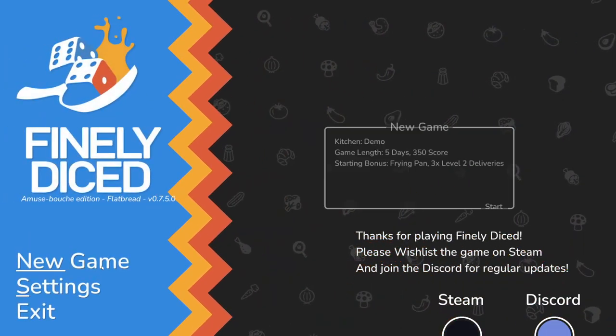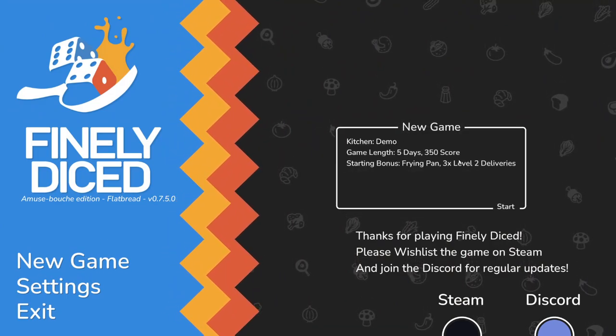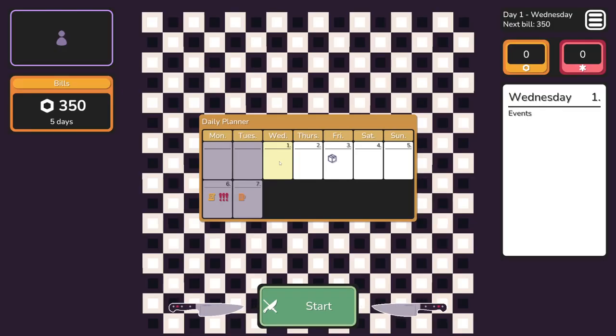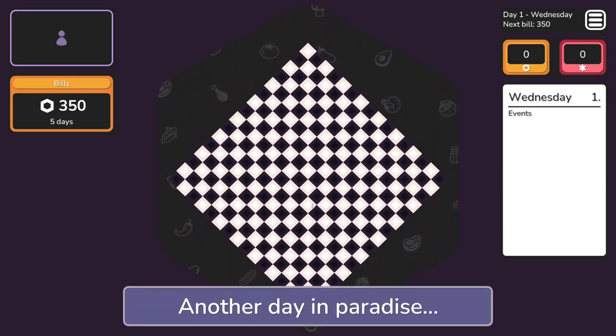I'm playing a new run. Demo kitchen - let's go. It's very polished for such a simple concept. It's Wednesday the first - nothing happens till Friday when I get the equipment delivery. Three hundred and fifty dollars is due on Monday, and there's a really cool party on Tuesday. Another day in paradise.